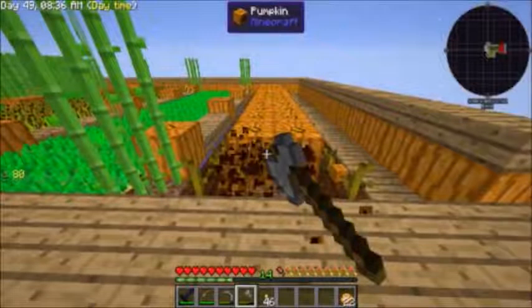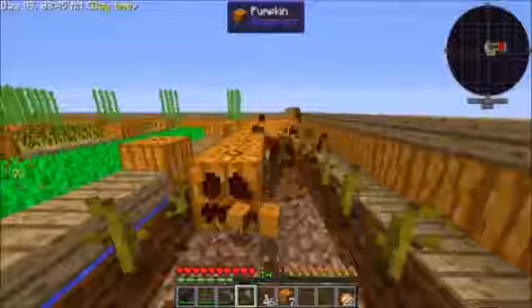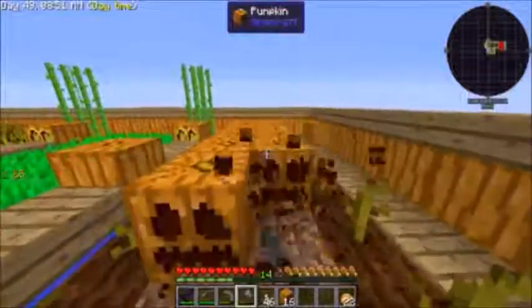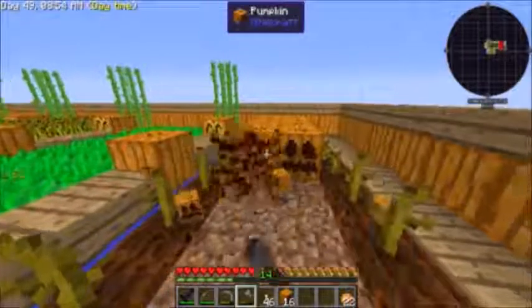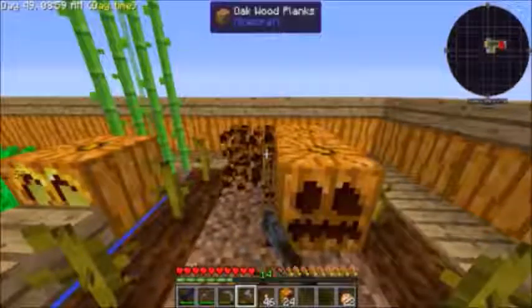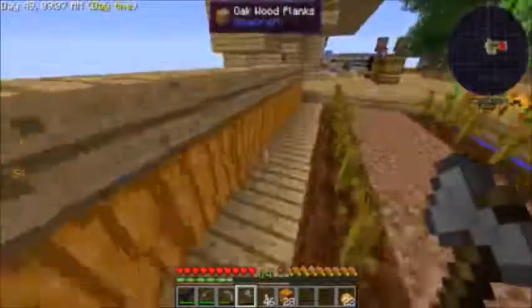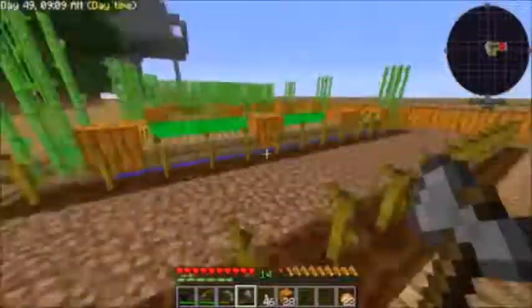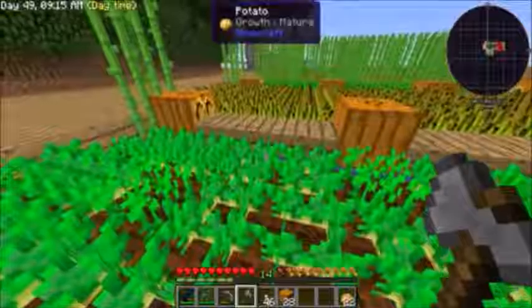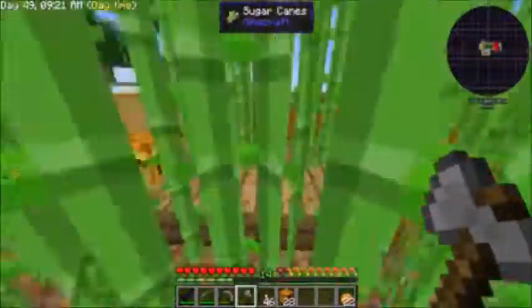For now we'll do another episode of Sky Factory and get some pumpkins - they can't grow until you get pumpkins. To recap what we've done: we've created our generic vanilla farming setup - we have pumpkins, lighting with jack-o-lanterns covering the water, potatoes, wheat for bread, carrots, and sugar cane.